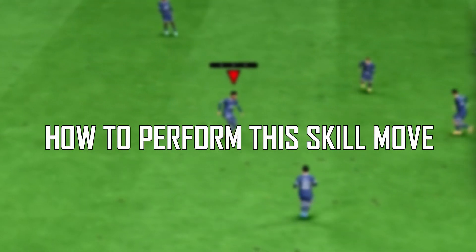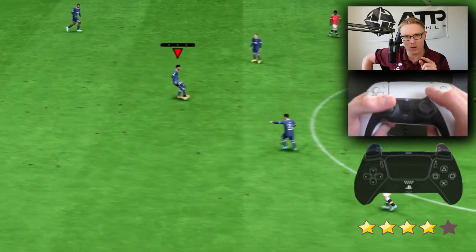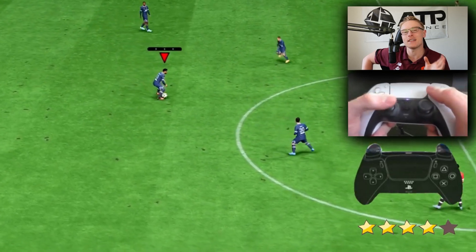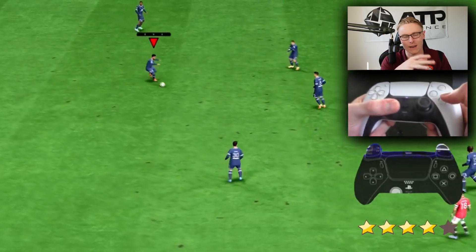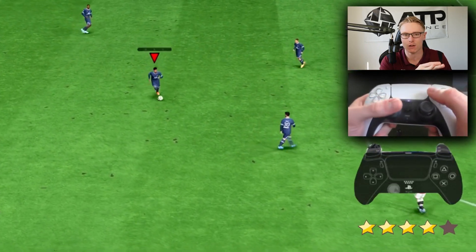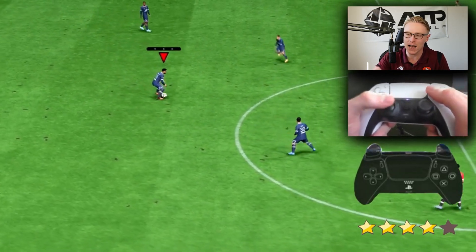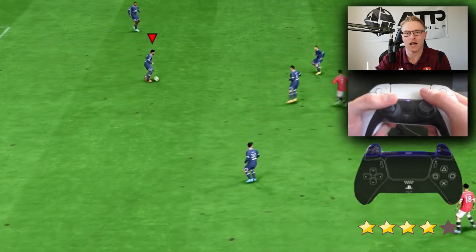To perform the V-Drag, similar to previous years, all you need to do is hold in the R2 button while standing still on the ball, and then perform a fake shot. As you're performing that, hold the left analog stick at a diagonal angle either to the left or to the right of where that player is facing — so from a clock perspective, it's 1:30 and 10:30. Front-facing angle, diagonal, and the player will do a drag back in a V-shaped motion, going to the side depending on which direction you point with the left stick.